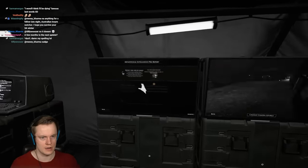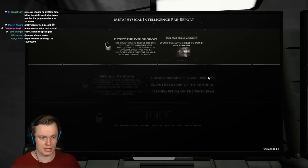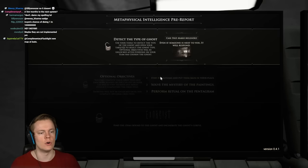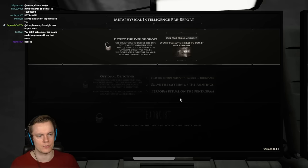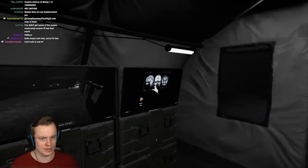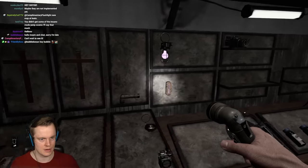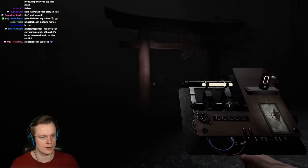Kurosawa House — here we are again. The objectives this time: we have the Painting Mystery again, the Katana Mystery again, but then we have 'Performed the Ritual on the Pentagram.' So two of them are always the same — katanas and paintings — and then one is random. We have Mario Melendez as the ghost name this time. Let's hop back in.